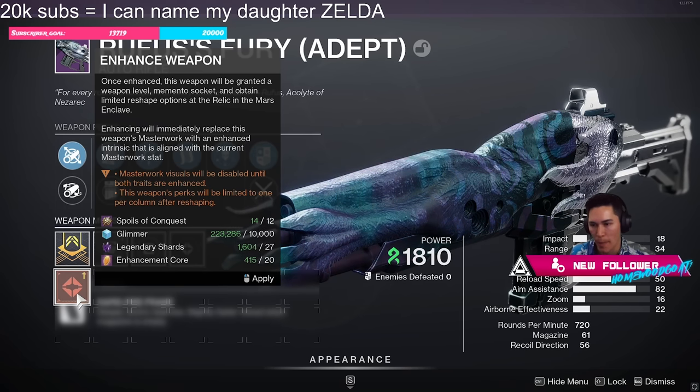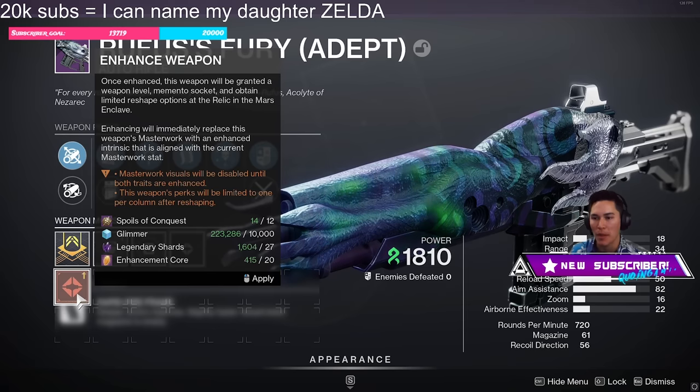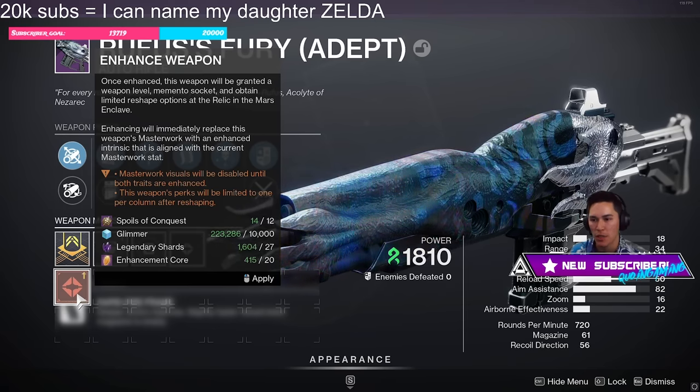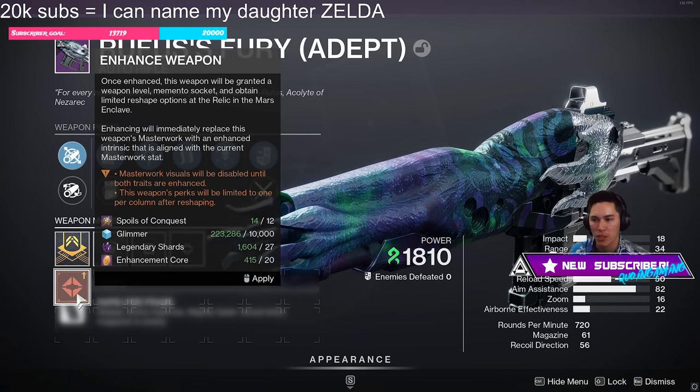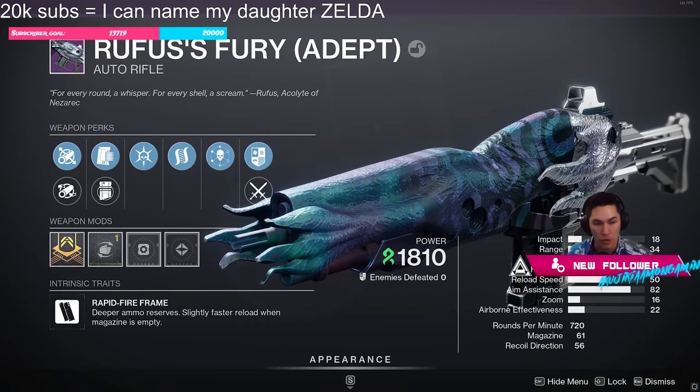This will enhance the weapon. Once enhanced, the weapon will be granted a weapon level, memento socket, and limited reshape options at the Relic and Mars Enclave. Enhancing will immediately replace this weapon's Masterwork with an Enhanced version aligned with the current Masterwork stat — but you can, of course, change this.